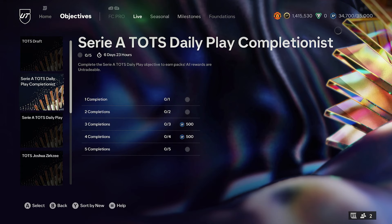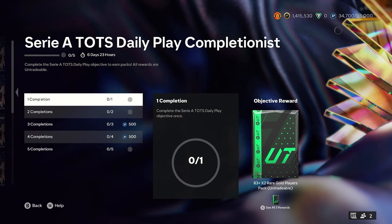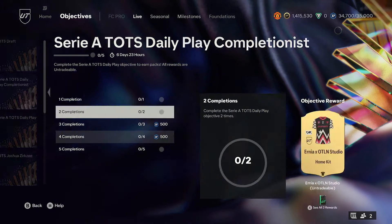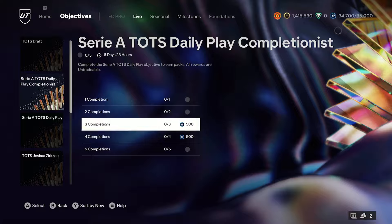So we have to play five days of the Daily Completionist, and you'll get yourself an 83x2, as well as a single draft token. You'll get a kit for some reason and another 83x2. You'll then get XP plus rare Electrums and also a single draft token.